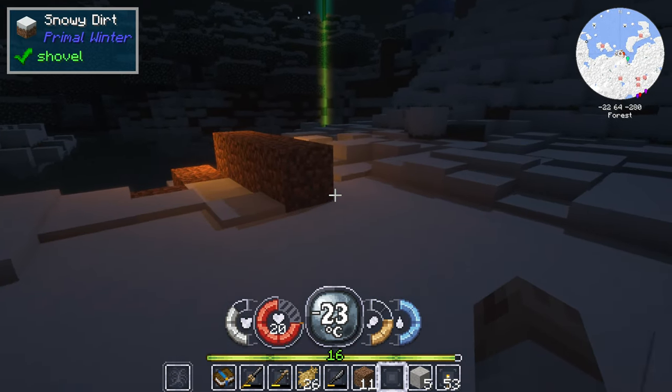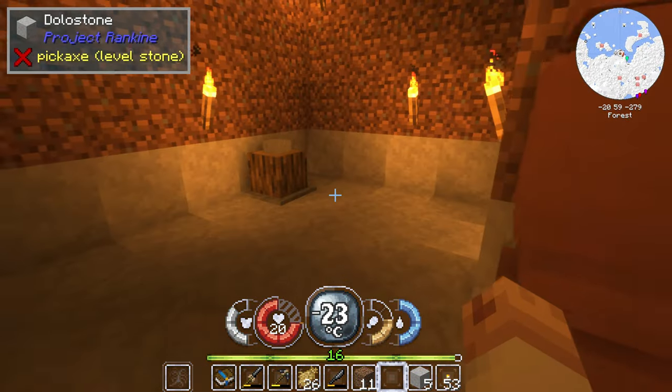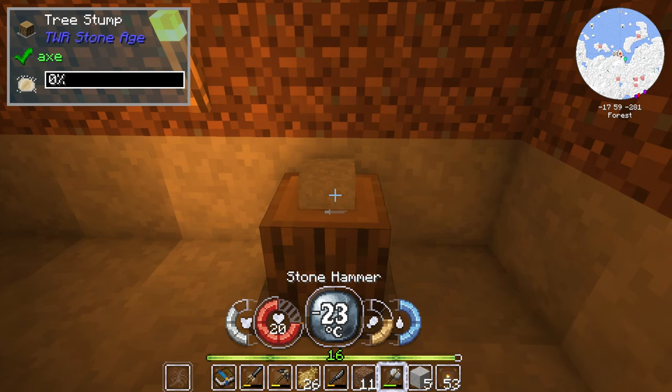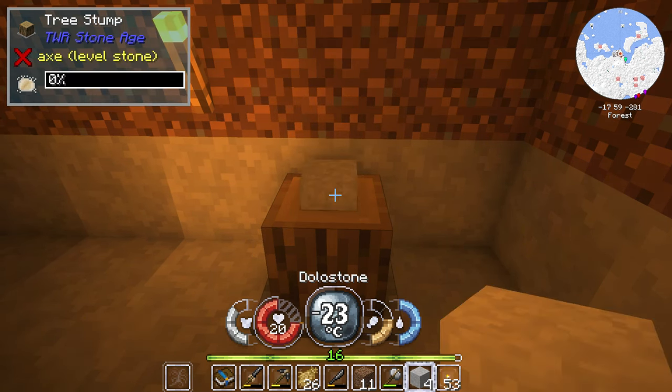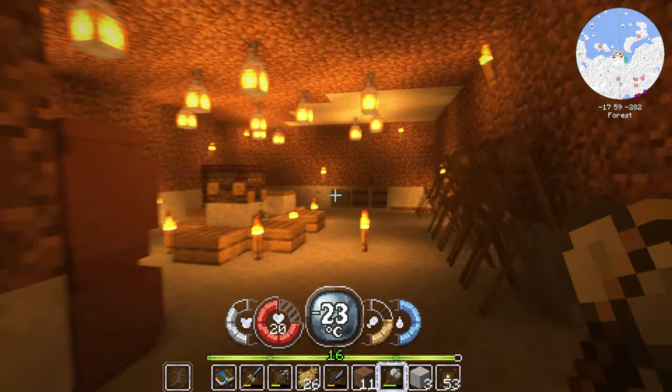Let's go — we're gonna continue our work. I was actually working on the flux powders. So what we're gonna do is we're gonna take the dolomite stone over here — well, it's already there. You take the hammer and we're gonna knock it a few times and it should give us some flux powders. There we go. I think I got about 18.